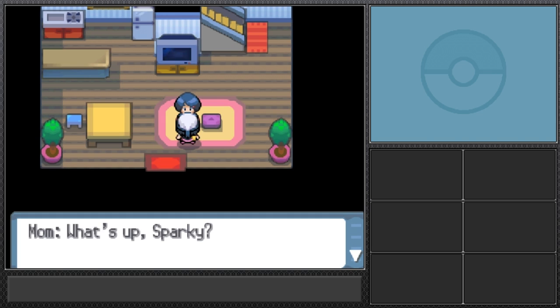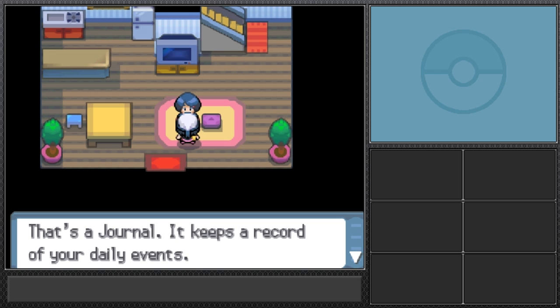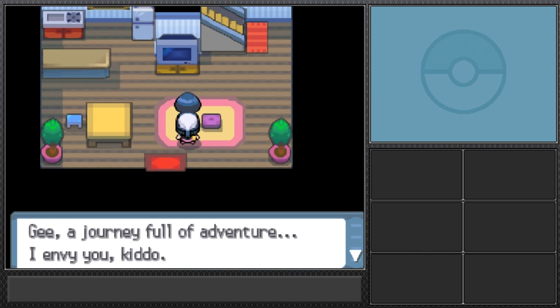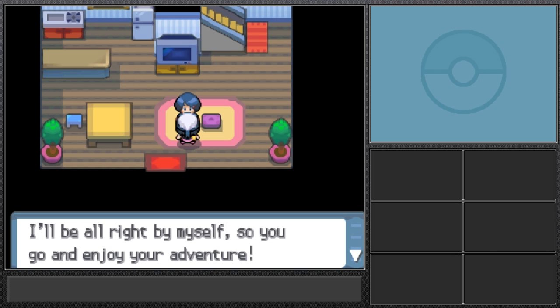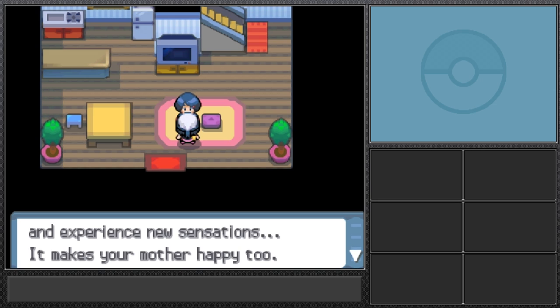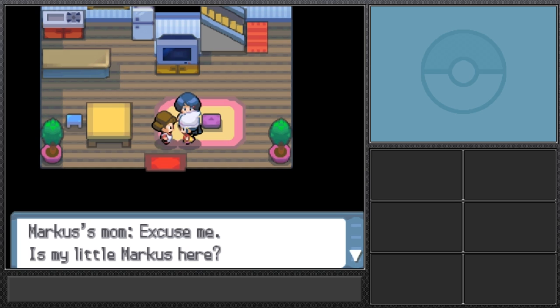Mom welcomes us home and asks us to rest. We tell her we're going on an adventure — Professor Rowan asked us to do something big. She gives us a journal to keep a record of daily events. She says we're not alone because we have our Pokemon, and she's more involved in this game than most Pokemon mothers usually are.